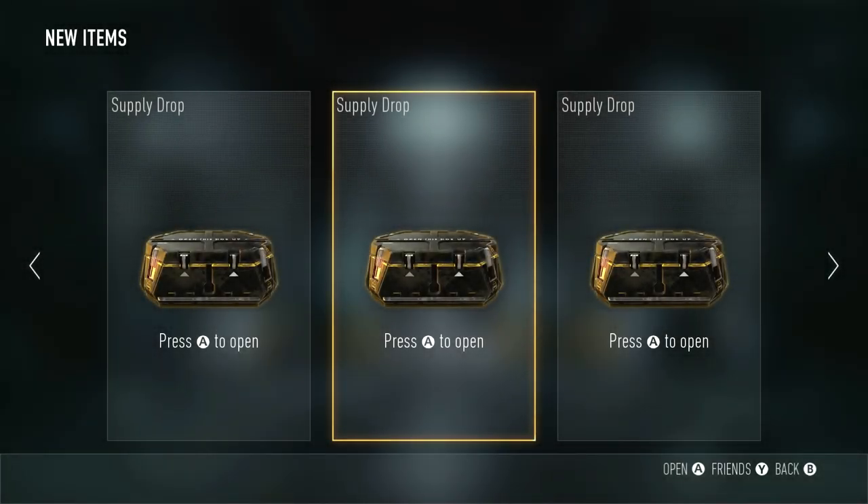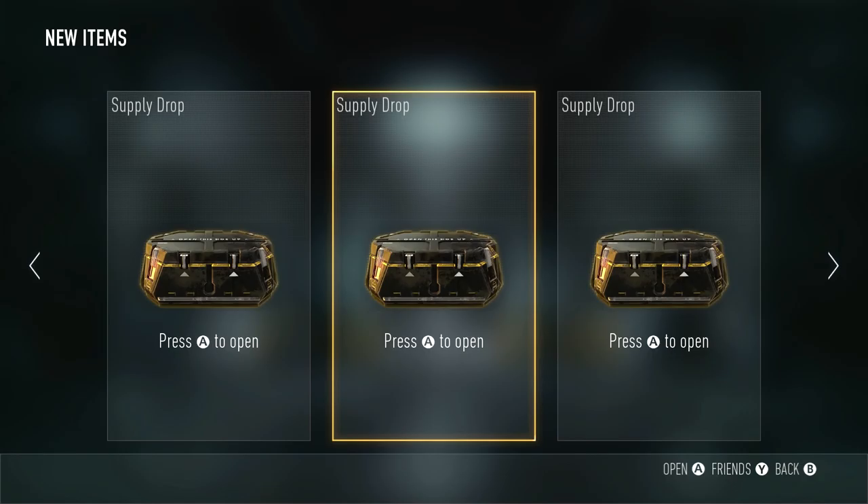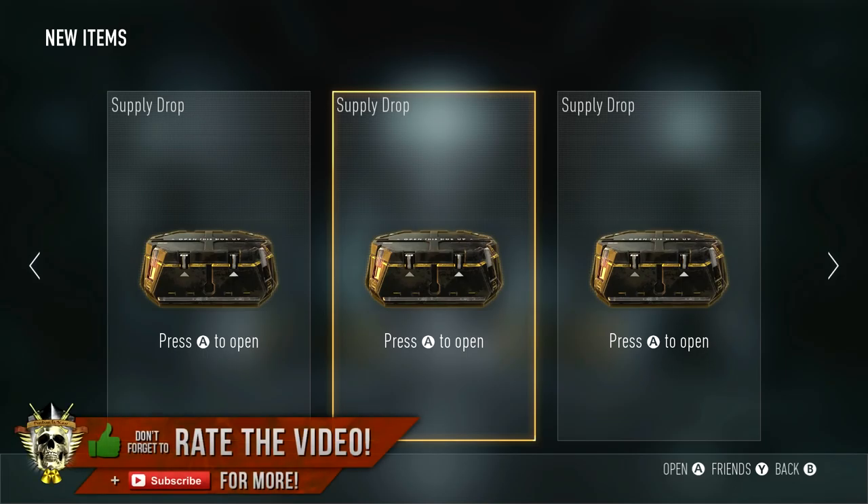Hey, welcome back everyone. My name is Prestige. Thanks for joining me on the channel today. We're gonna be opening up some more standard supply drops in Call of Duty Advanced Warfare. These are just the regular ones you earn while playing through the game. I want to see if maybe we can get some elite weapons we haven't got yet, and I also want to see if maybe we can get some gear that we haven't got yet. If you like this video, remember to show your support down below and crush that like button. Let's get started.